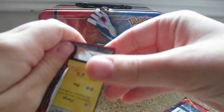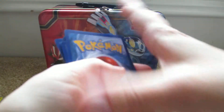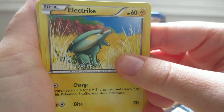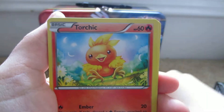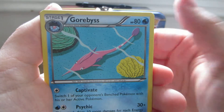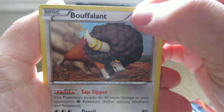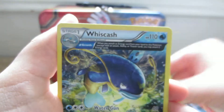Next pack. Here we have an Electrike Howling — because Howl is one of its attacks in the video game — Tentacool washed up on a beach, Rhyhorn, Tynamo, Torchic, Cyndaquil, Gorebys — that's an interesting drawing, it's like an aerial view — Bouffalant, look at that computer-generated drawing. Scorched Earth reverse, which is an uncommon, and the rare is a Whiscash.